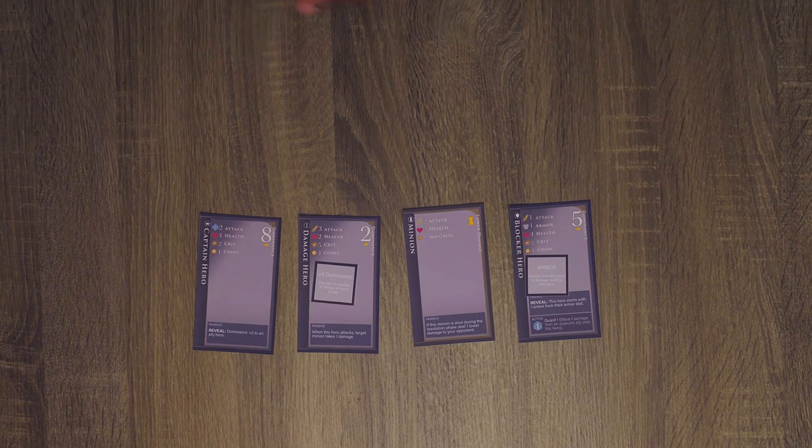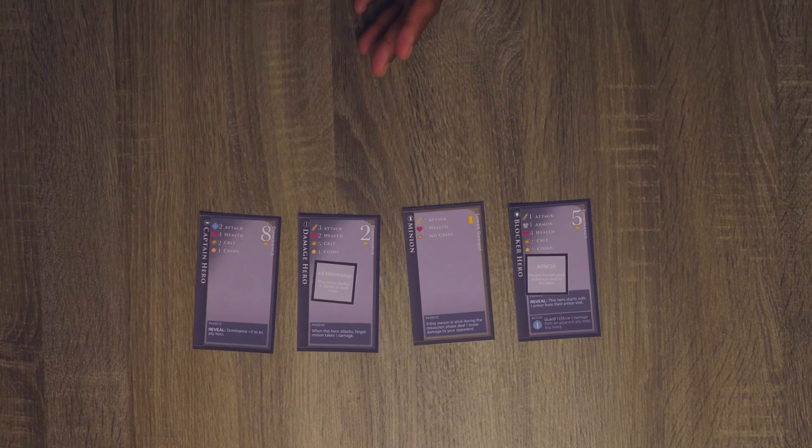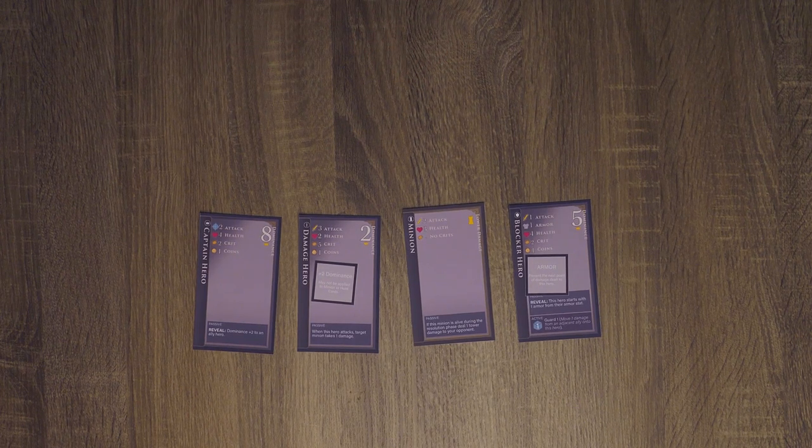So in this scenario, you have the first action. On the very first turn, the first player only takes one action, and then on every subsequent turn, each player will take two actions each. Play will proceed until both players have passed consecutively or one player has conceded the round. When you concede the round, you'll do neither tower damage nor win dominance. But if you're losing really badly and just need to stem the bleeding a little, conceding might be the right option. Right now, conceding would be a terrible play.